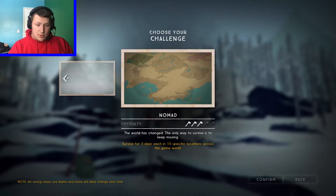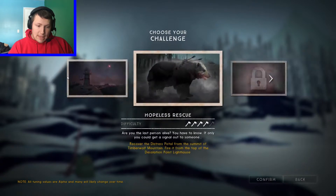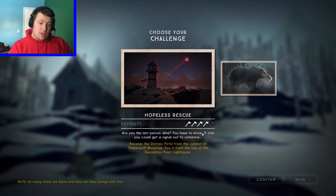The Nomad is the easiest one, I think. Hopeless Rescue is not so easy.